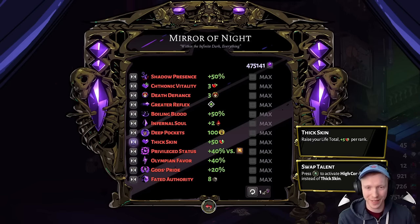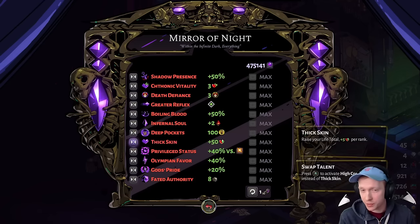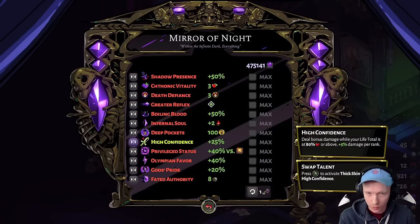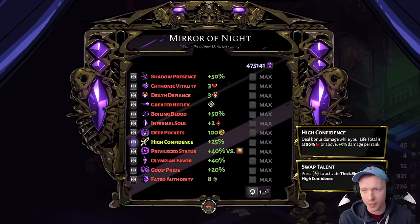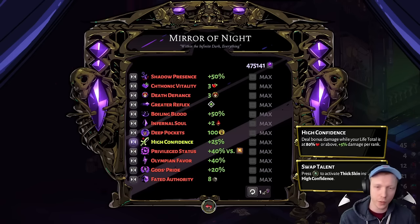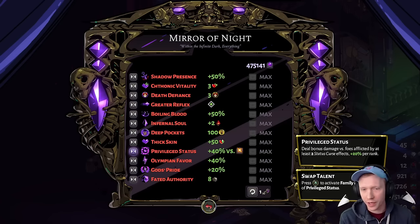Next: Thick Skin versus High Confidence. I split this about 60 percent Thick Skin, 40 percent High Confidence depending on heat level and whether it's a speed run. As a casual player you should probably just run Thick Skin 100 percent of the time until you're comfortable enough that losing feels unlikely. High Confidence gives a 25 percent damage bonus to all damage while above 80 percent health, which is nice — but it's not so impactful that it carries runs. Thick Skin is just safe.